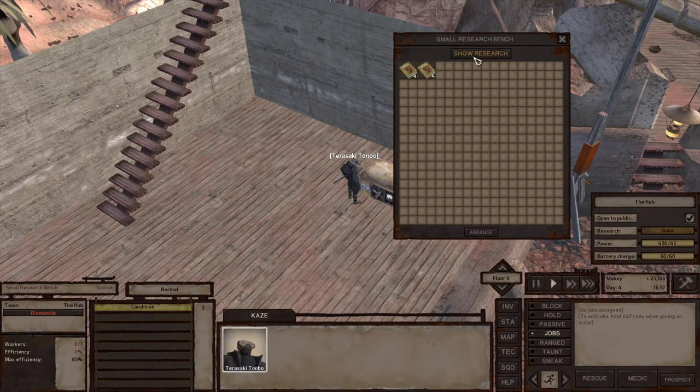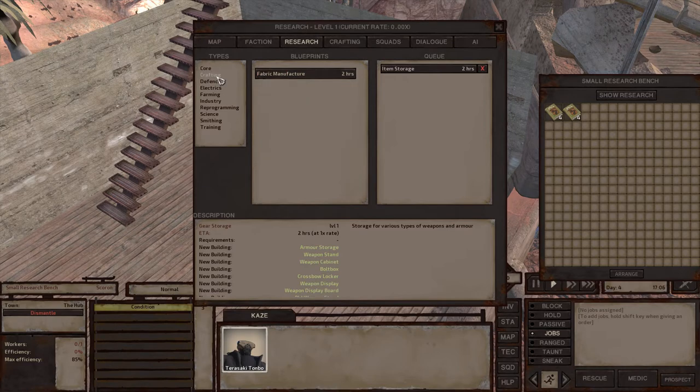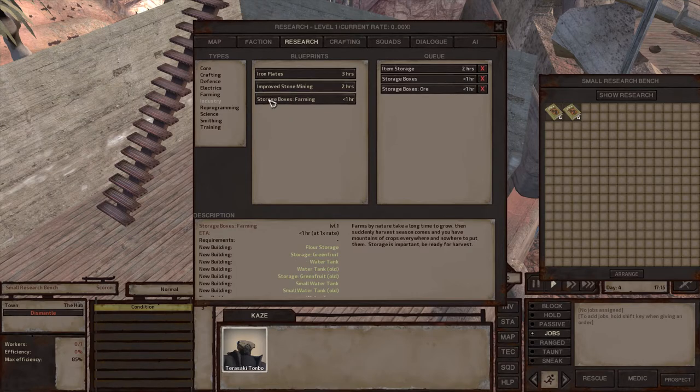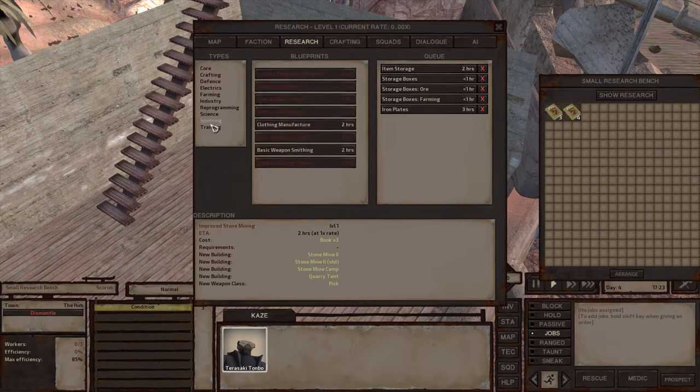If you go to your inventory and left-click on the bench, you'll open the inventory of the bench so you have both inventories open. Click shift and right-click to transfer the whole stack of research materials to the research desk. Then you can click Show Research and you'll have a number of things to choose from: houses and things like that, item storage, crafting, fabric manufacture, and more. I'd suggest never trying to make money from mining stone — that's a non-appreciated job and probably the worst paid mining job you can find.